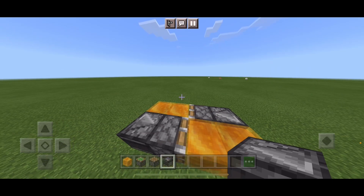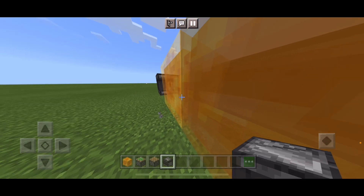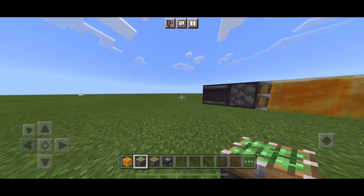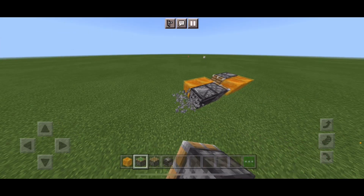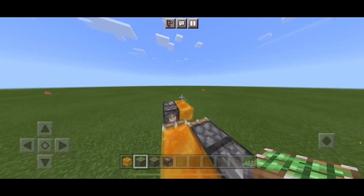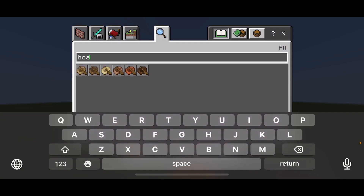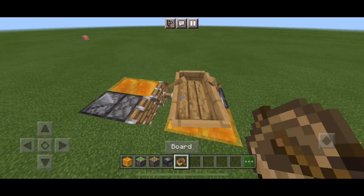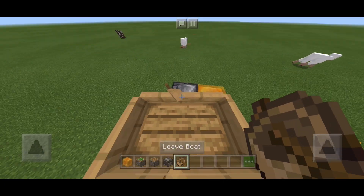On the slime block, on the slime piston side, place a block and it's going to start flying like this. To stop it, you have to use obsidian. And if you do better, you can get a boat and board it, and then you're not going to fall.